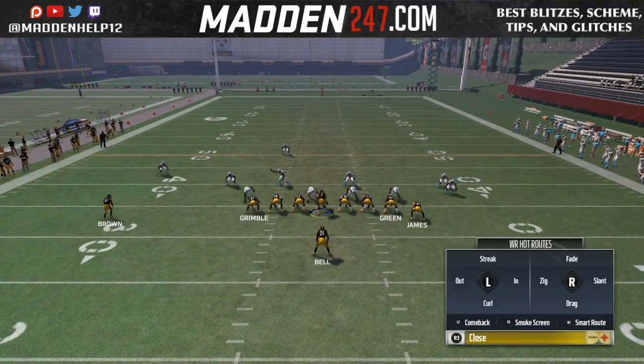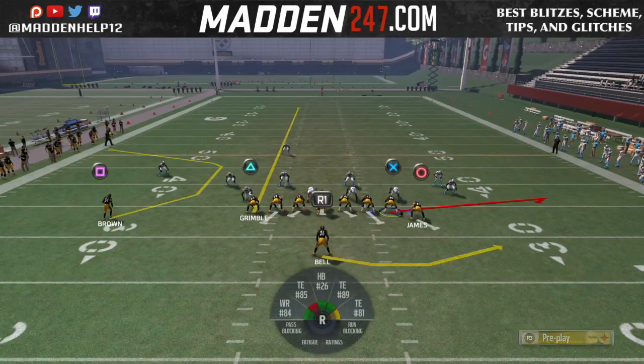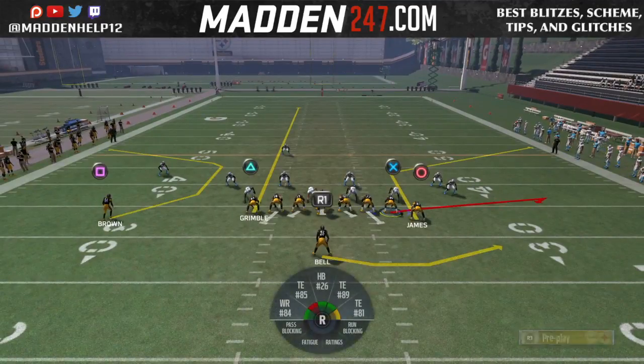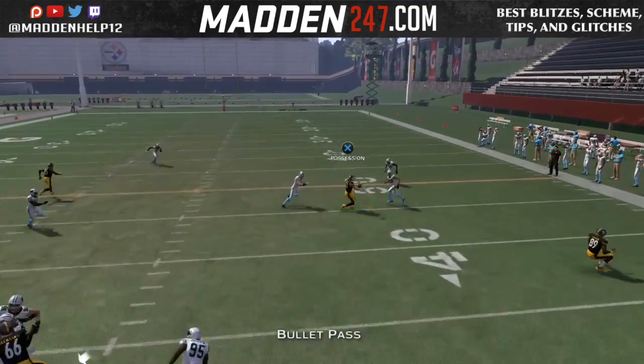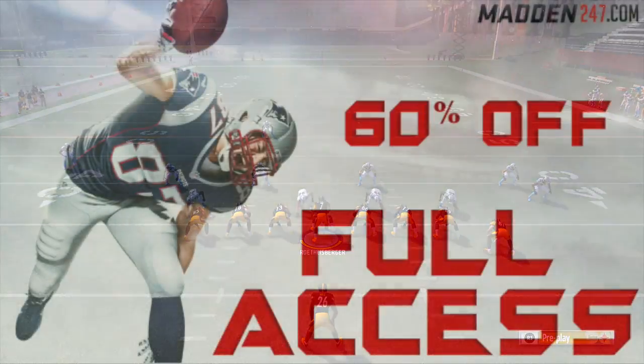Here you see that we have two tight ends on one side, so we're going to put Green on a flat and James is already on the corner from the mesh play. The running back is swinging to the right — you don't want that. You want to swing them to the left so we only have two routes to the right. That way we get outside leverage and are able to complete the pass every single time.